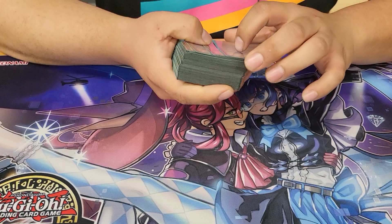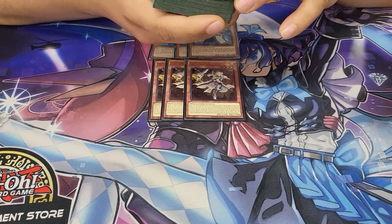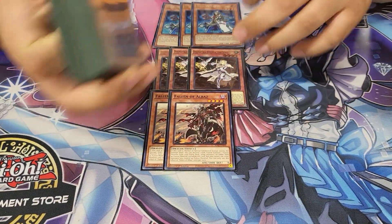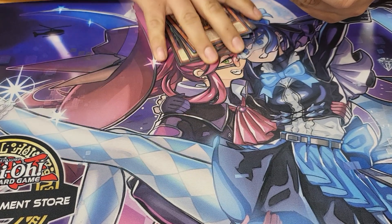Alright, so the usual — 3 Alistairs. You don't need anything else. 3 Ecclesias. And then 2 Fallen of Albas. I ran 1 at first, but then I found situations where you needed 2, so you kinda needed 2. You were able to fit the second.